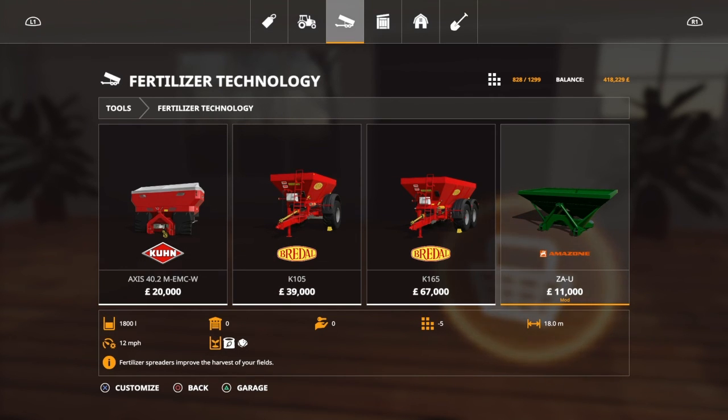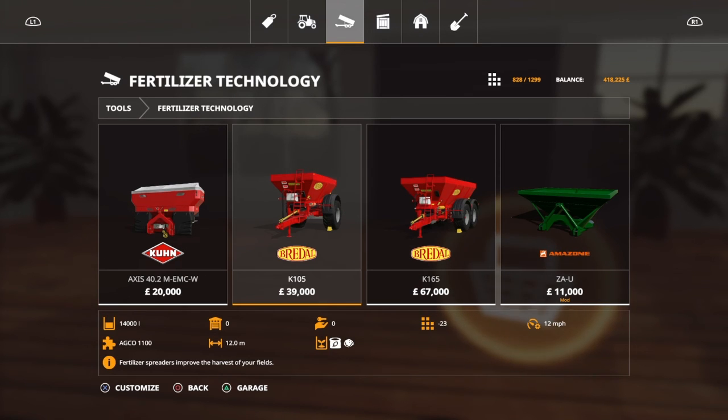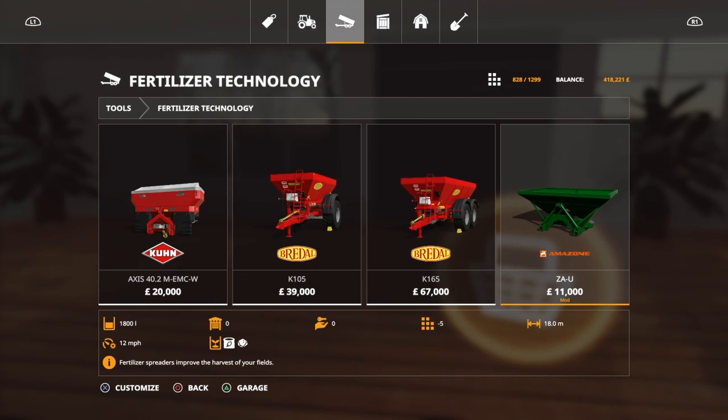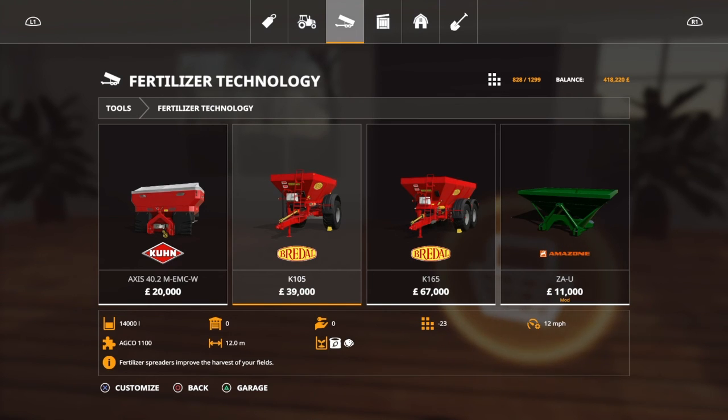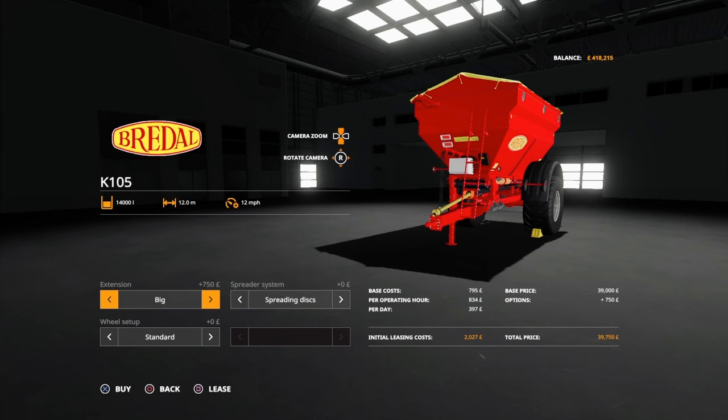So what's that? That's 18 metres. And then that's 12. So we're going smaller but will it - 14,000, whereas that's 14,000 - and then we're going to have to mod it. 39 grand. Extension - why not, because I'm trying to do it myself. Small - that's 250. Spreading disc, six metre, eight grand. Jesus - 47,000. Need some comments, you know what I mean.